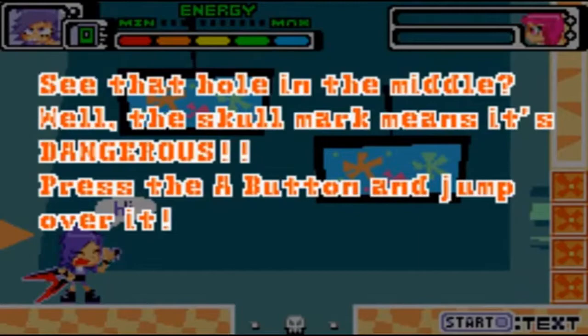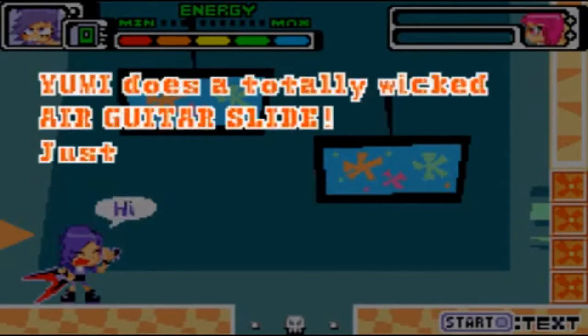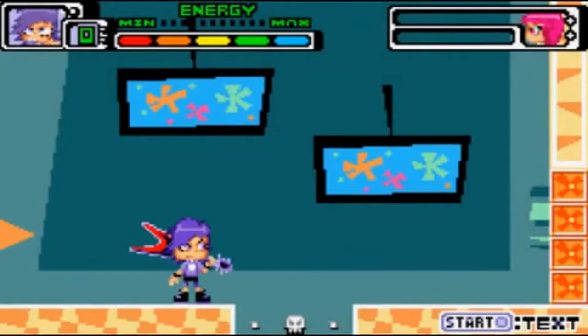See that hole in the middle? The skull mark means it's dangerous. Press the A button and jump over it. She has a totally wicked air guitar slide — just press the A button during a jump. Jump in... whoa, that looks cool!